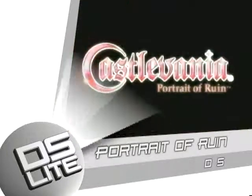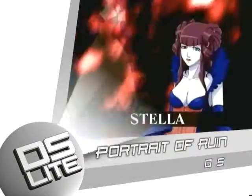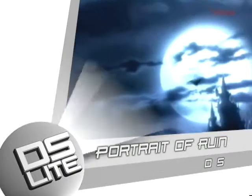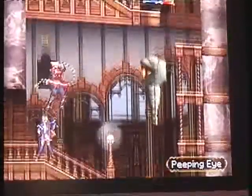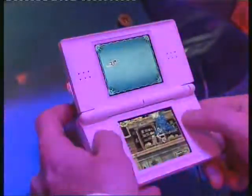Set during World War II, Castlevania: Portrait of Ruin sees desperate and suffering souls decide to pass the time by helping two evil vampire sisters rebuild Dracula's castle. The job of our heroes, vampire hunter Jonathan Morris and magical Charlotte Orlean, is to stop them from creating this castle and giving a lot of sore necks to unsuspecting folks.